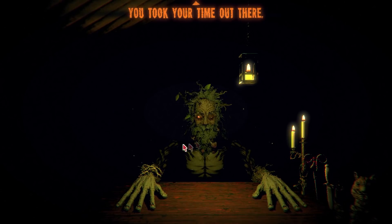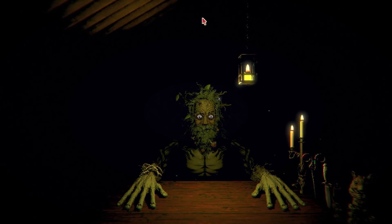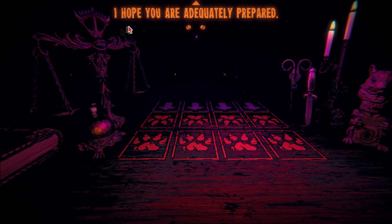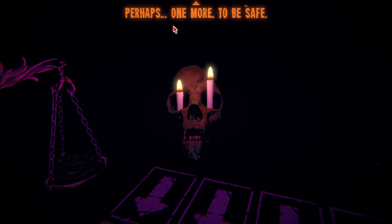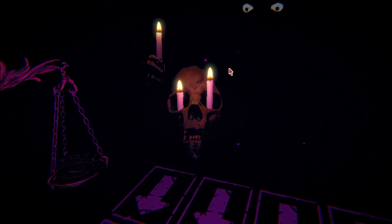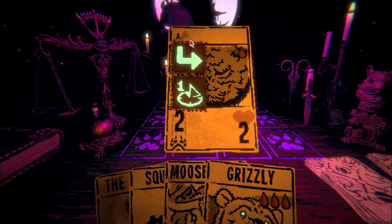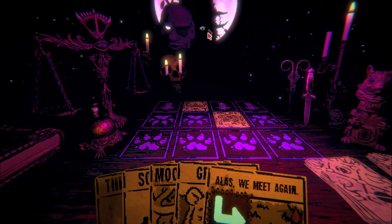Here he is again. Is this like his true form? This is what hides behind the mask — no wonder he wears a mask all the time and hides in the shadows. He looks like a tree person. 'You took your time out there, and I'm itching for another game. Are you ready to play?' Maybe. 'I hope you are adequately prepared.' Here we go. 'Perhaps one more to be safe.' No — don't add another candle. That's cheating — we've got to defeat him three times instead of two. Look, he's got all the different boss masks floating around his face as well. This basically means he can take on the form of any boss.